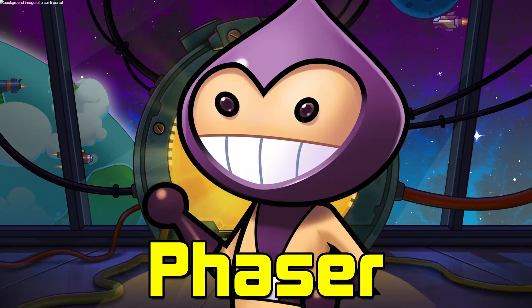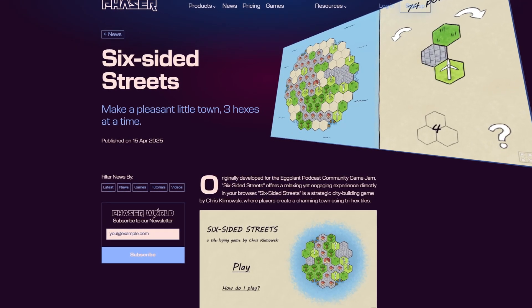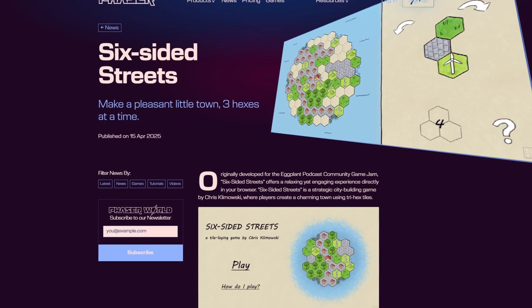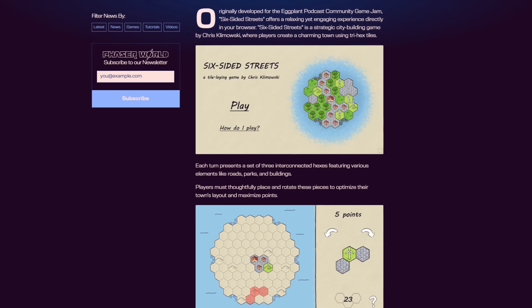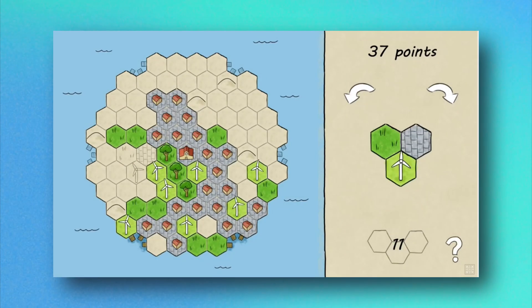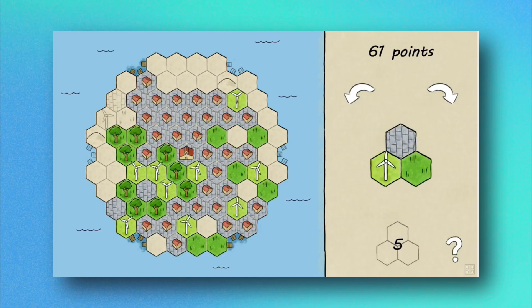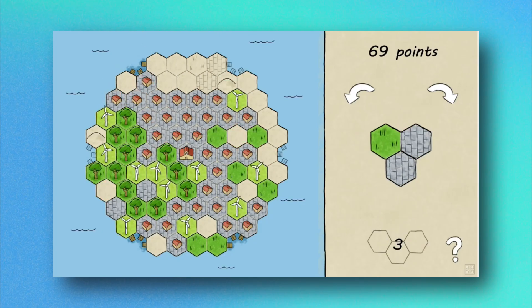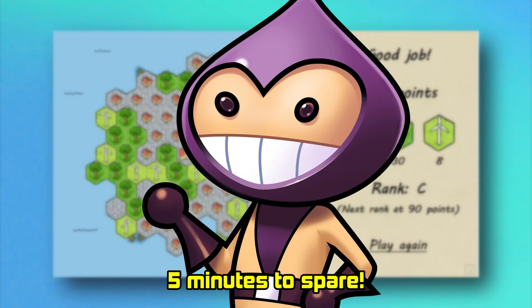Now, on to the Phaser Showcase. We have two games this week. First up, let's talk about Six Sided Streets — a charming, strategic, town-building game inspired by tabletop hex maps. Your goal is to create a perfect little town using stylish tri-hex tiles that feature parks, buildings, and roads. Every move counts, so you'll need to plan carefully. Check out Six Sided Streets — it's an interesting little game if you've got five minutes to spare.